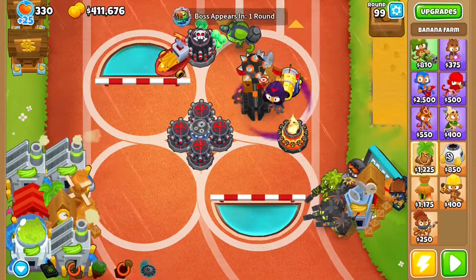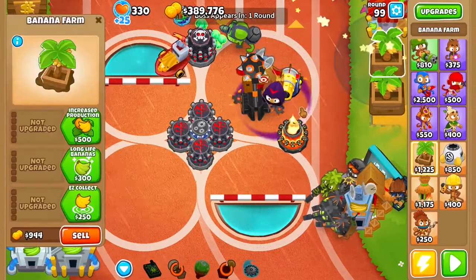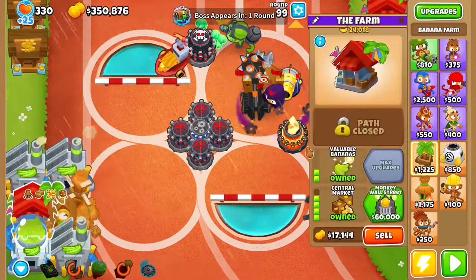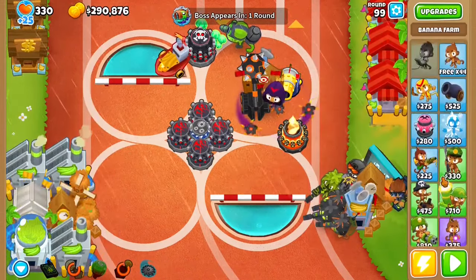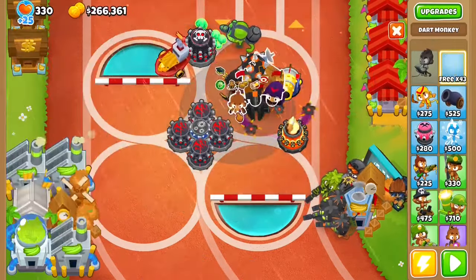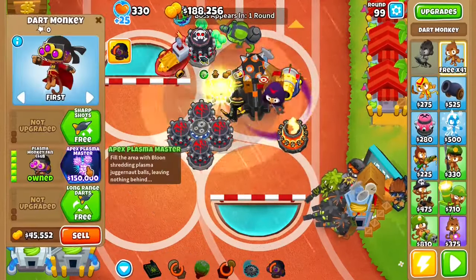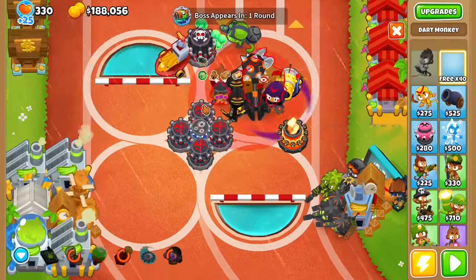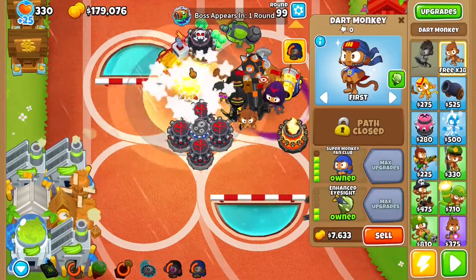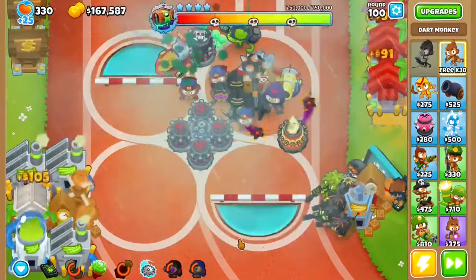Welcome back. The first thing you want to do is get three Banana Farms over here and get each one of them to a Central Market with Valuable Bananas. After that, get this to a Monkey Wall Street. Then get some Dart Monkeys down — get a Master Crossbow and another Master Crossbow. Then get a Plasma Monkey Fan Club with Long Range and surround it with three Super Monkey Fan Clubs with Long Range and Enhanced Eye Sight.